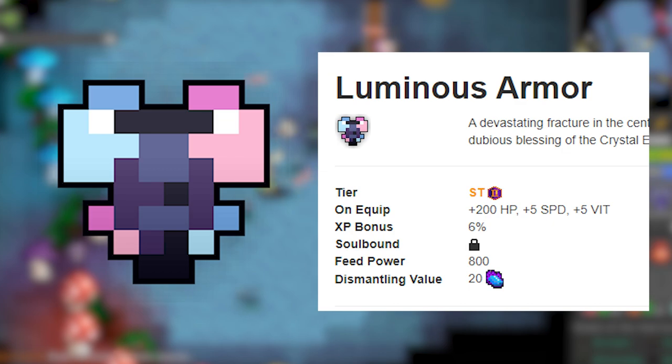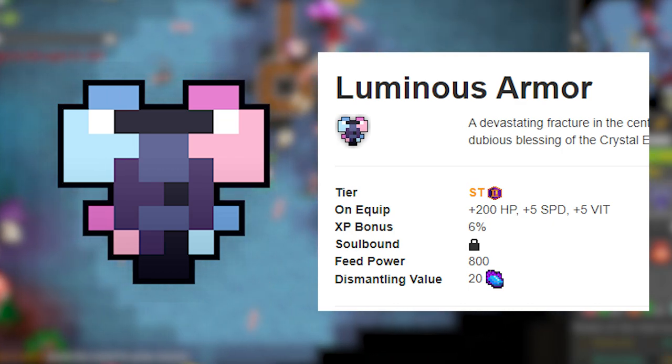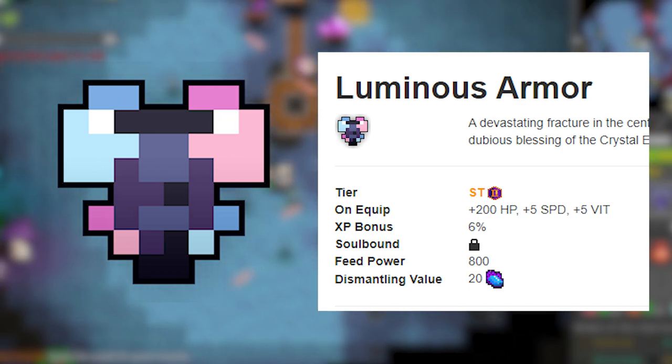Combined with a Deca Ring you'll get 390 HP plus, which is just insane and can give you a chance at surviving some phases.